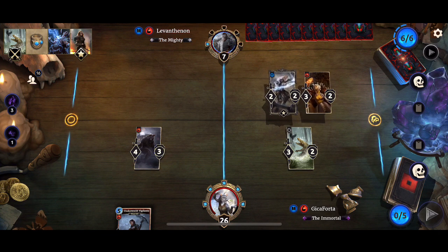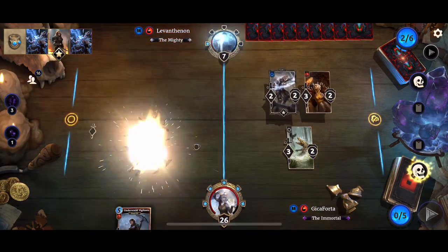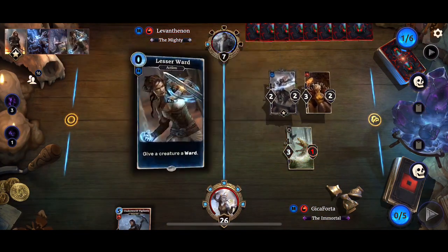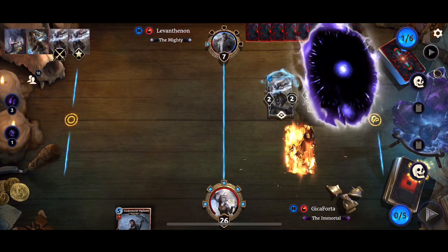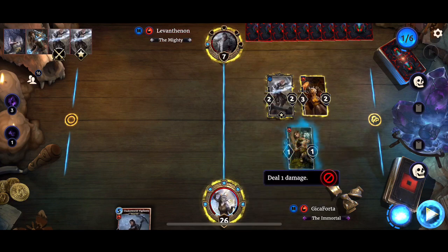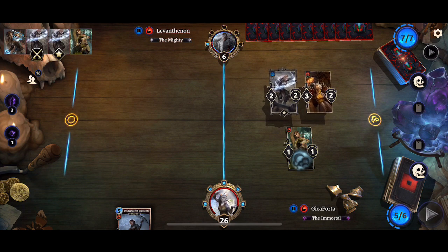If the Circle Initiate is not removed — actually both creatures will get removed. So unfortunate. We got the only copy of Underworld Vigilante and it's in our hand. Sharpshooter Scout — we are going to play that and deal one damage. If it does not get removed or blocked, we still don't have lethal.